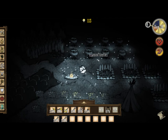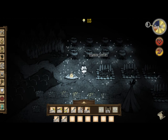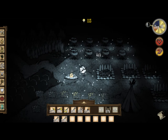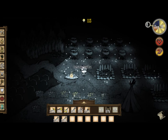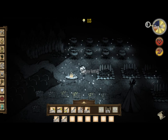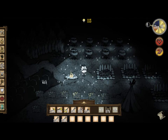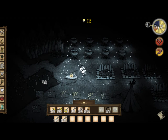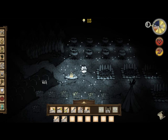The resources that you get are vital. Anything you can find can pretty much be useful one way or another — grass, twigs, berries, manure. Yes, there is manure in this game. It's best to usually keep the creatures that make the manure alive, so that way you still have a constant supply of it.